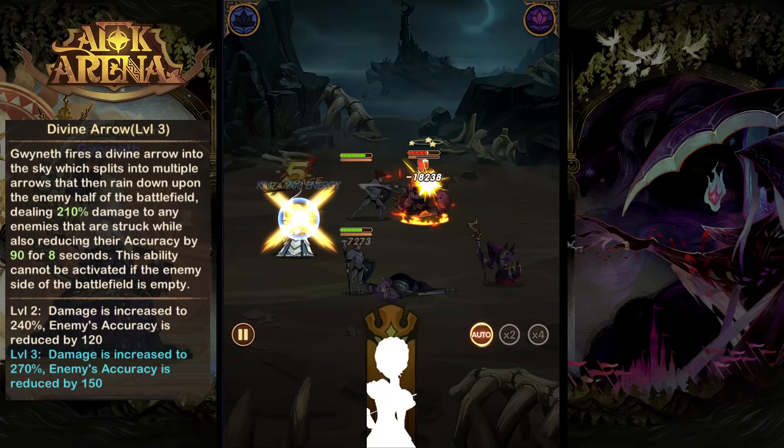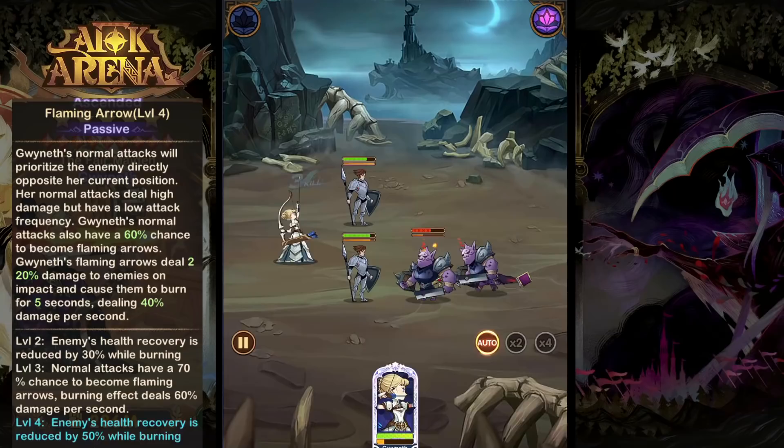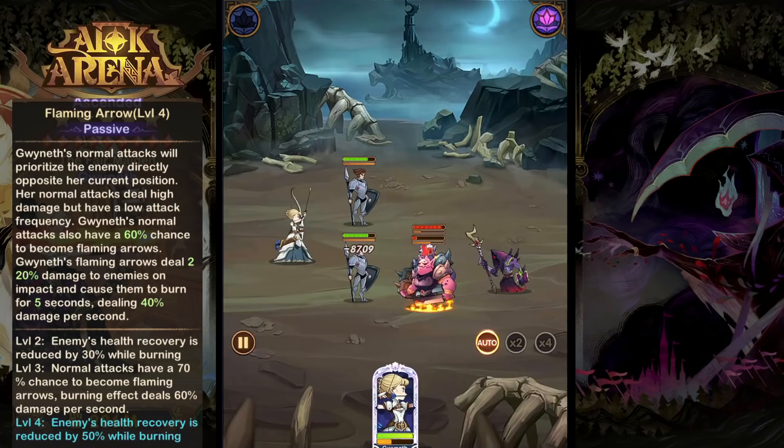Gwyneth's next ability, Flaming Arrow, is a passive that states her basic attacks will attack the enemy directly opposite her, and also her arrows will have a chance to become Flaming Arrows, which will deal extra damage over time to the enemies whilst also reducing their health recovery rate.